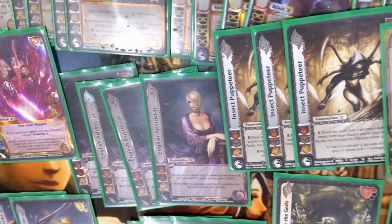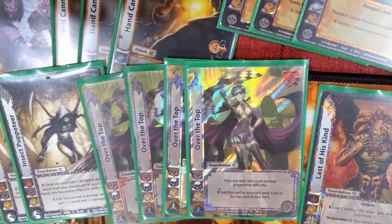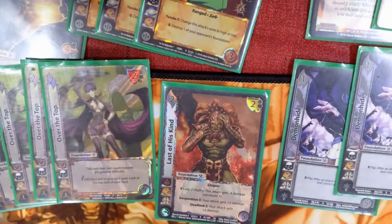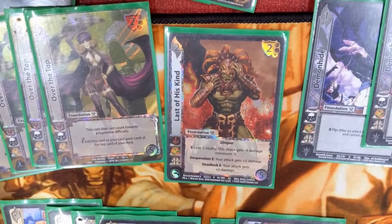Over Top is our regular four-of because the card's just good and solid — there's no way around it, it's like a four-of include always. We actually have a one-of Lastest Kind card that has been helping me so much, mostly for its lose-two-life ability where you make four damage minimum one.